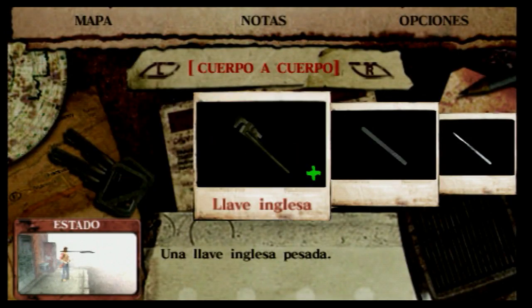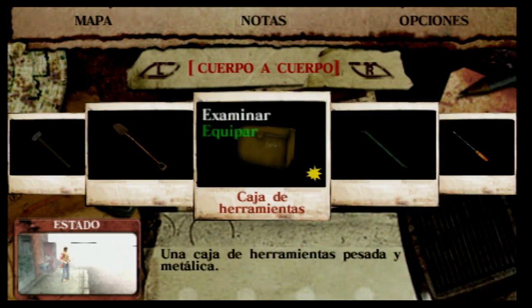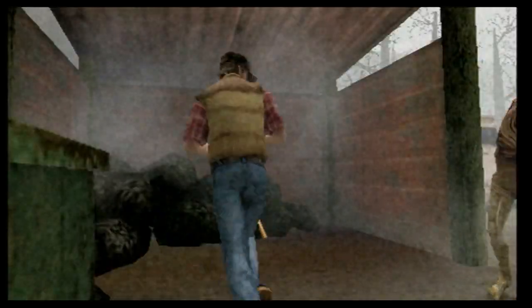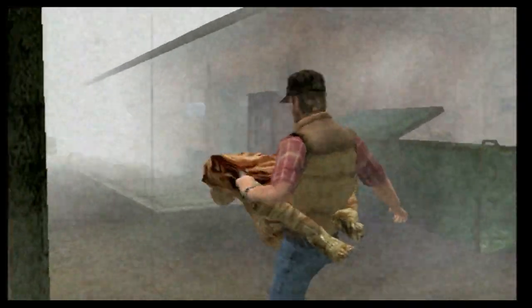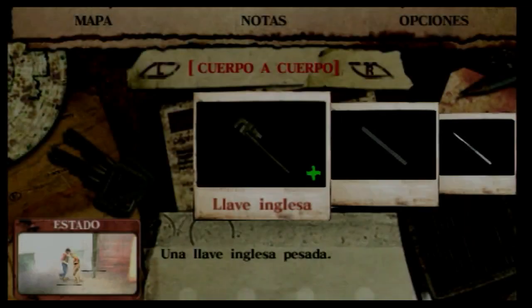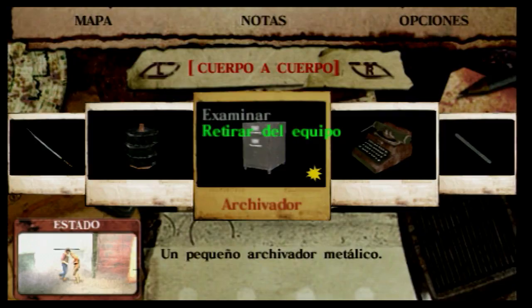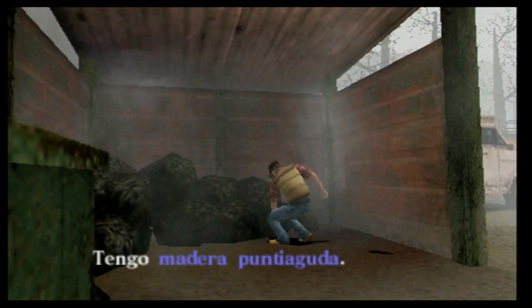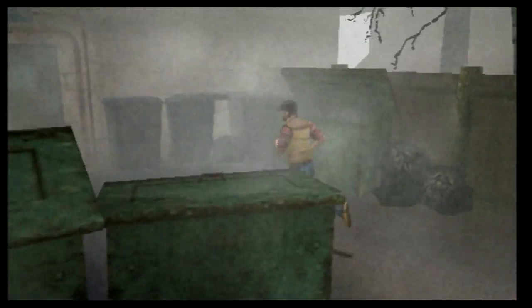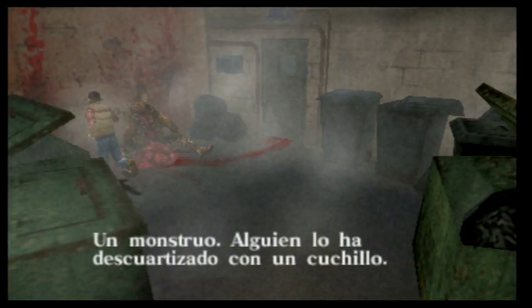Era una caja de plástico o algo así. Las pesas. Caja de herramientas. Solo hay uno. Vamos a buscar algo para estamparle rápido. Un archivador — toma, trasca. Y sale la cabeza. Ese ruido no sé qué era, pero no suena muy bien. Madera puntiaguda. Dos. ¿Qué es esto? Un monstruo. Alguien lo ha descortizado con un cuchillo. ¿No será nuestro amigo el carnicero? El que vimos ya anteriormente.